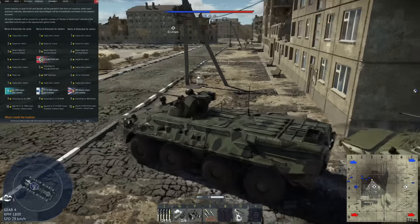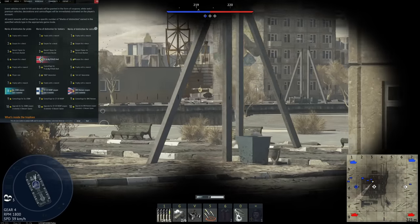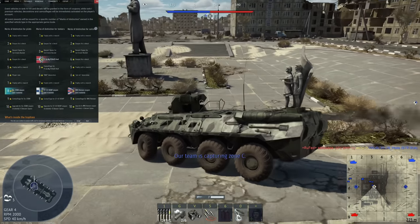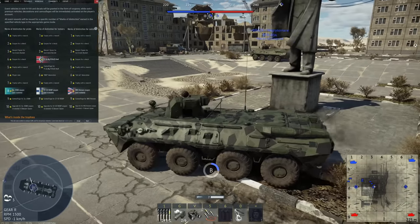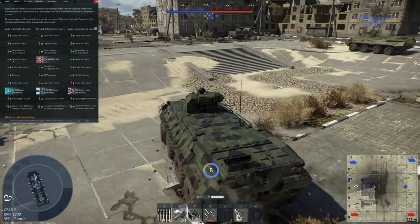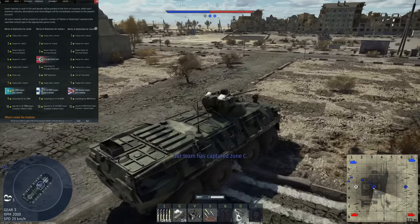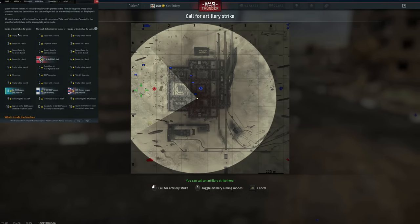Now let's get into the event structure. You have tasks 1 through 10 to complete. Playing aircraft completes aircraft task stars, tanks complete tank stars, naval completes naval stars. These are completed roughly every two days — once a two-day window closes, you can no longer earn that task, and gameplay won't count toward previously missed ones.